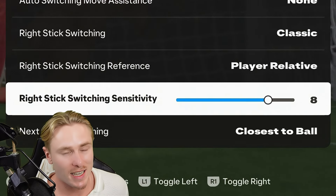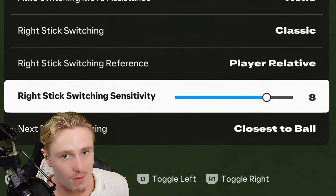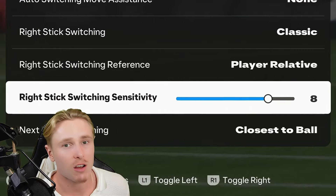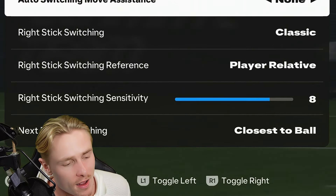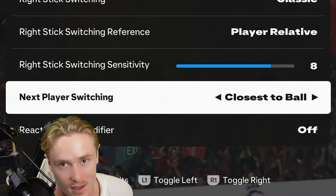In terms of sensitivity, this is up to you, but my recommendation is to leave it at seven to eight. If it's on a low sensitivity it may take quite some time to flick to the player you desire, defeating the purpose of having classic right stick switching.